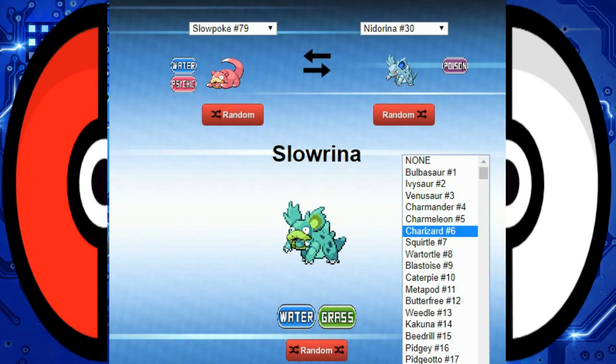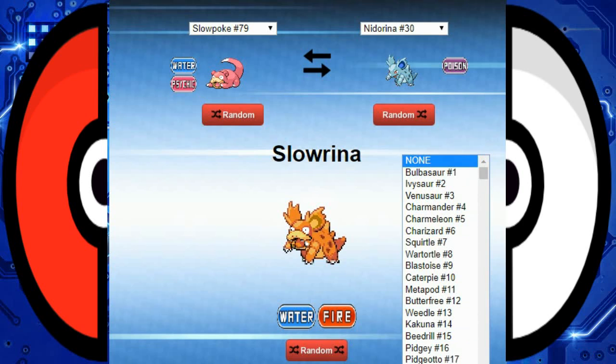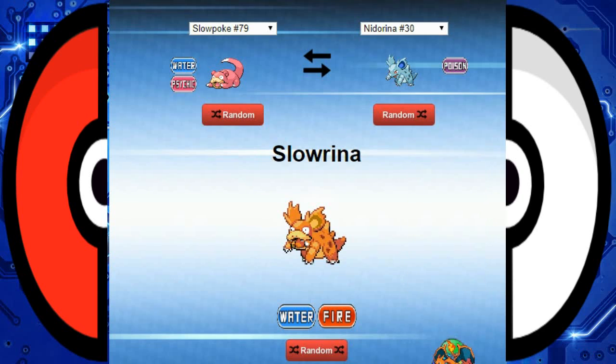All this really does at the bottom of the screen is change the color of the Pokemon. It mainly just takes off whatever color scheme of the Pokemon being used as the fusion and uses its color scheme. That may be somewhat useful or cool to some people — it makes certain Pokemon different colors so you can pretend it could exist. I'm never going to use it, and I didn't bother with it in the last few episodes either.